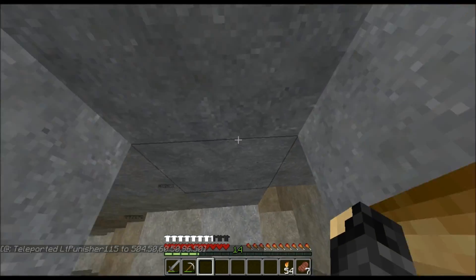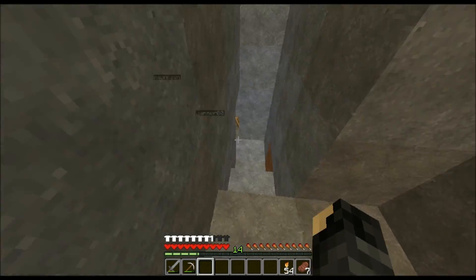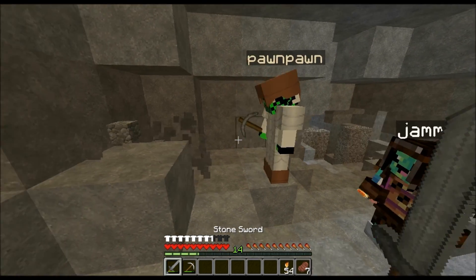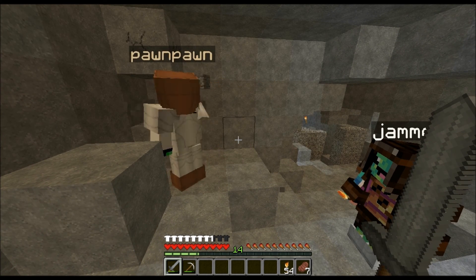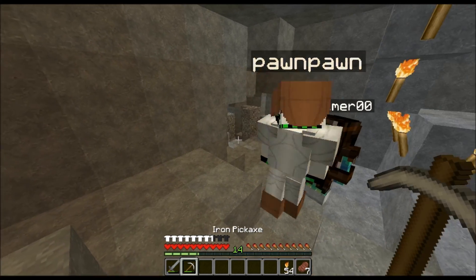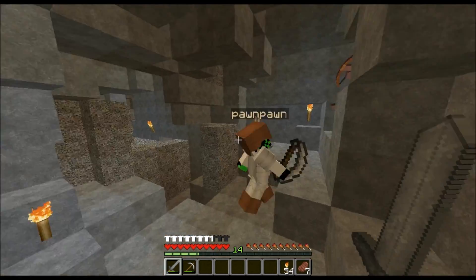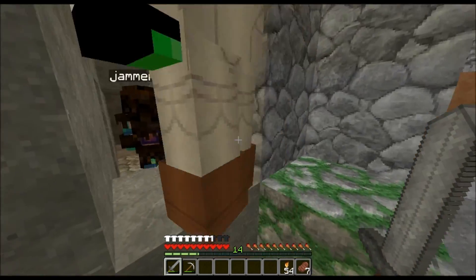Sean re-logs and is back. They wait for him down in the mine area. Dylan grabs some cobblestone while waiting. Once Sean arrives, they notice a skeleton spawner — Dylan and Josh already knew about it and tell Sean not to destroy it because it's their XP farm and bones farm.